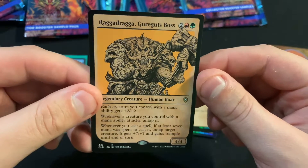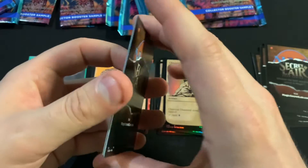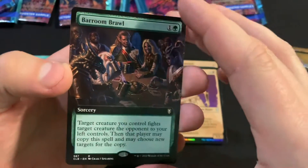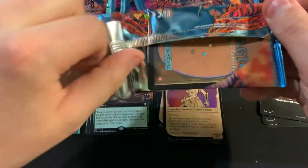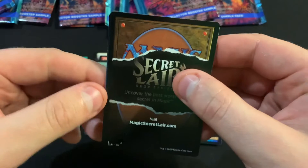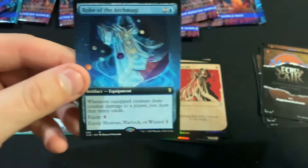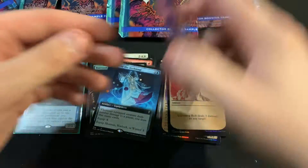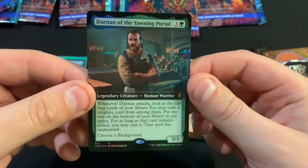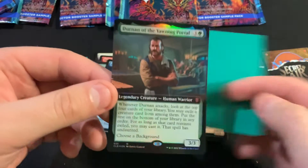Raghurath... Raghur... Gorn... Gornuts Boss. Let's see. Savannah. And Barroom Brawl. We got a Lightning Bolt again — I don't think that's going to be worth anything if it's that version. And Robe of the Archmage. Mahadee? Oh, we got a Durnan again! Well, that is definitely one of the ones we're looking for.